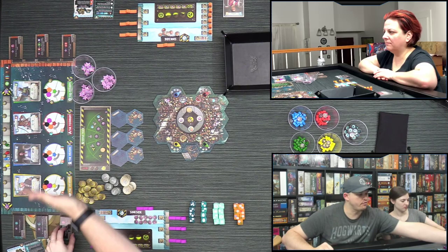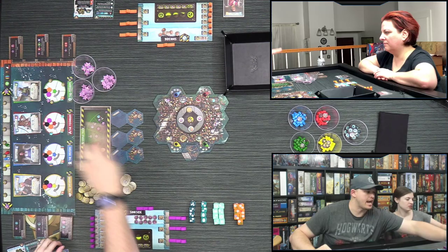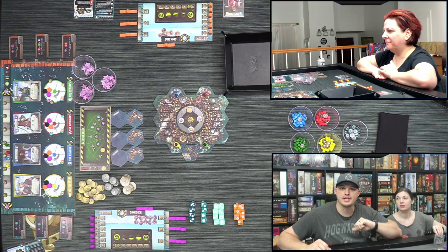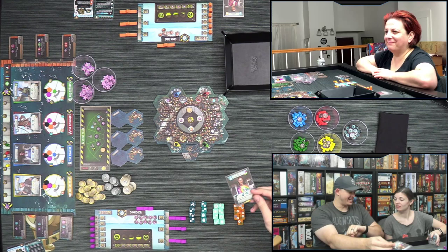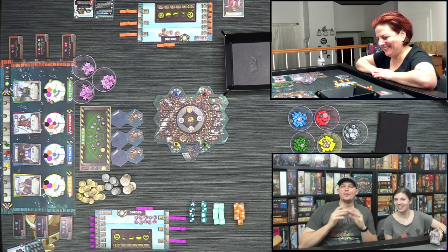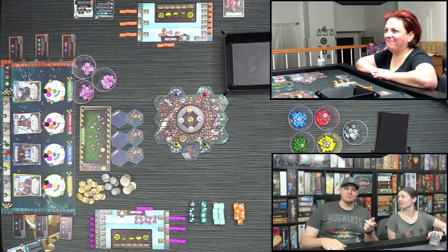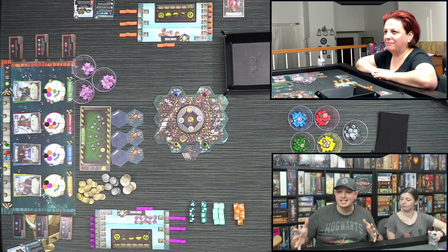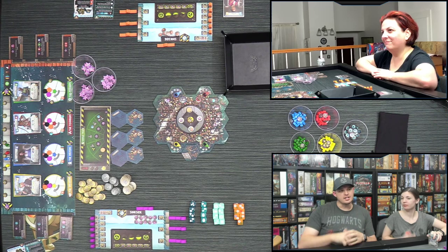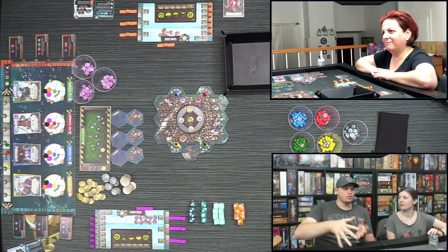In Flotilla you are trying to earn the most victory points. You can score points off the survivor track, off raising the sonar track, when buying or selling resources, and when completing objectives. There are also ways to score off the cards. The four different guilds are the Speakers, the Delvers, the Founders, and the Traders. All the cards are asymmetric — they play differently on both their front and reverse side.